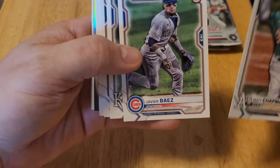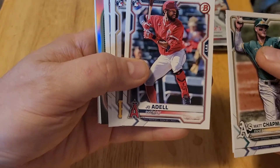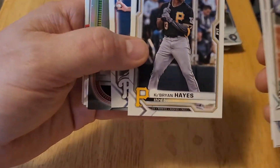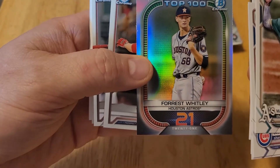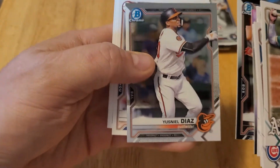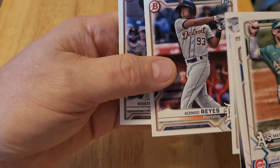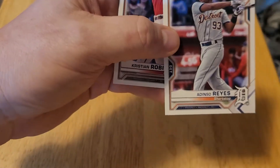Here's Matt Chapman, Javi Baez, Whit Merrifield. Joe Adell — rookie card, although he's still in the minors so hopefully he might get called up sometime this season. Ke'Bryan Hayes — rookie card, he's been hurt. Spencer Howard — rookie card. And then Bowman Scouts Top 100: Forrest Whitley. Tristan Casas Chrome, Yuneil Diaz Chrome, Forrest Whitley, Edinson Reyes. This one's marked — here's a First Bowman! You can see the First Bowman mark. So we got at least one First Bowman card.